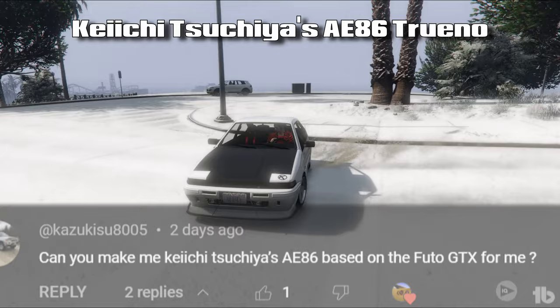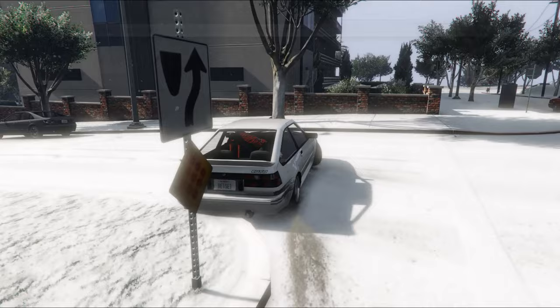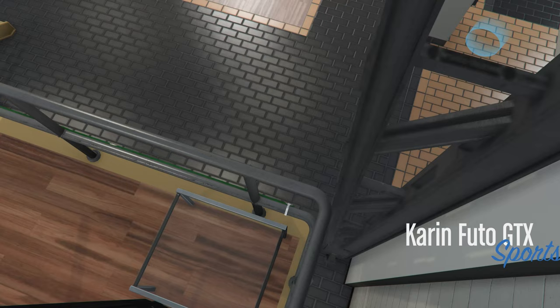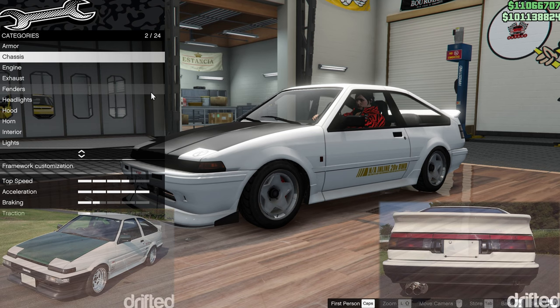Our first request build is the car you're seeing here - Kaichi Suchia's Trueno. Kaichi has been drifting for about 30 years and I think he's regarded as one of the top drifters in the world, so it seems very appropriate that I was asked to build his car. So, enough drifting - into the workshop. As discussed, this car now has the drift modification from the car meet and that replaces all of the performance parts. It has full armour and bulletproof tyres.